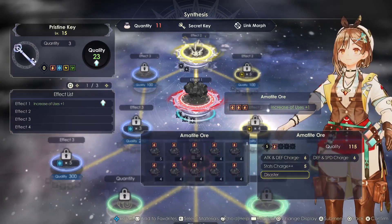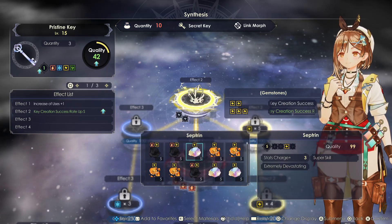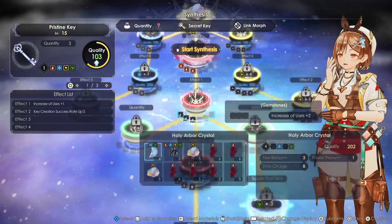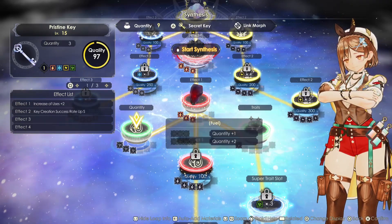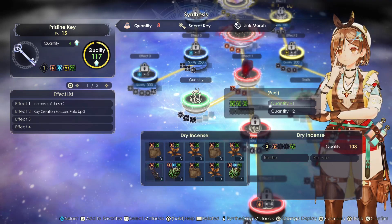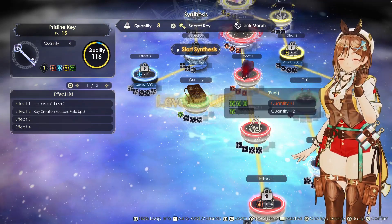Now, how to create the pristine keys — basically we need to have the rarity up. Once we have the rarity up, we will be able to create the super rare keys, which are necessary for the secret items. The main thing is the rarity up — that's what we need. The higher the quality of the pristine keys, the better the keys you will get, and the more uses, benefits, and trades. It's good to focus on this and create good quality keys because it will help you in battles as well.